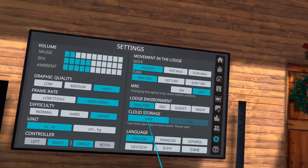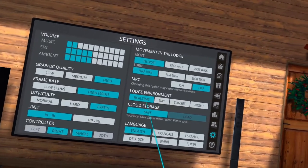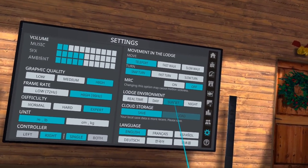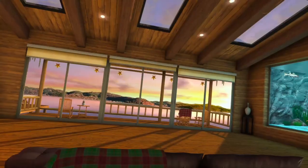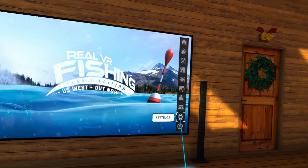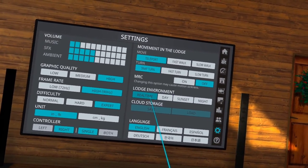Lodge environment — you can change it right now. It's set to real time so it sticks with the time of day in your area. If you want to change it to sunset, you can hit sunset — it's going to pause for a second — and now we're at sunset. You can see it if we look outside, and I'll go back to real time.